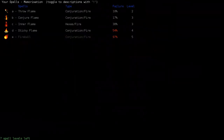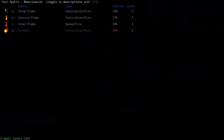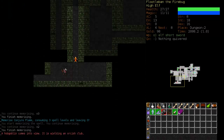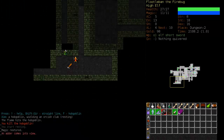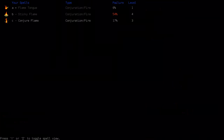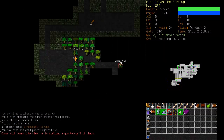Now at level 4 we are in a position to memorize Sticky Flame. We will also get Conjure Flame. You can get Conjure Flame early at level 3 if you wish, but it's not necessary. Here's an adder. Sticky Flame is more or less uncastable right now — we've got about a 50% chance and it's fairly weak.